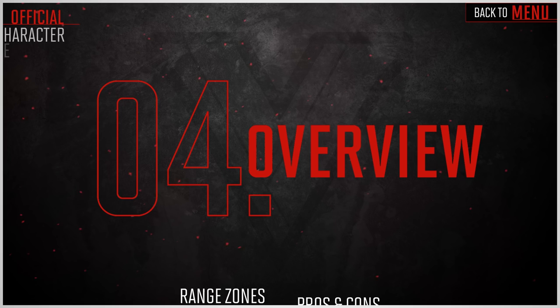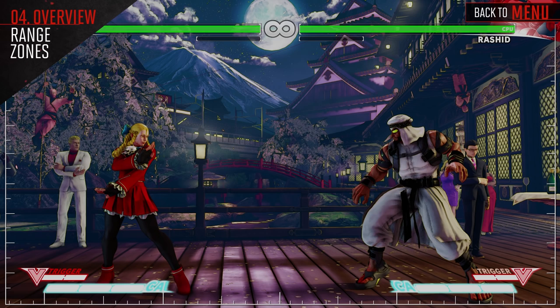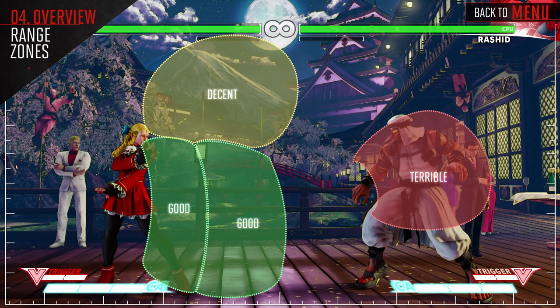Karin is good from close to mid-range. She can use her light and medium punch attacks up close, Crouch Medium Kick and Stand Heavy Punch from medium range, and Crouch Heavy Kick, Stand Heavy Kick, and Stand Medium Kick from far ranges. While she's not going to win a long-range battle, she can use her special attacks, quick walk speed, and quick dash to get in on the opponent. Standing Heavy Punch can be used as a decent anti-air, along with EX Ressenha.